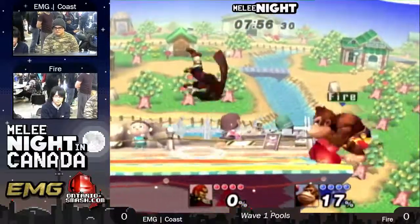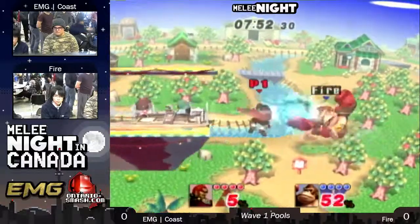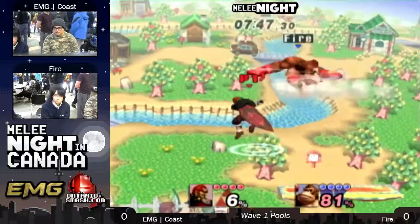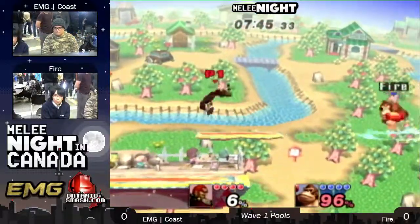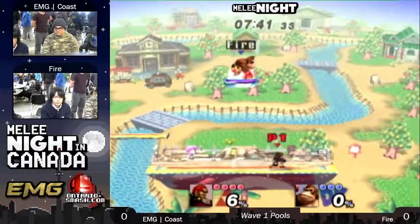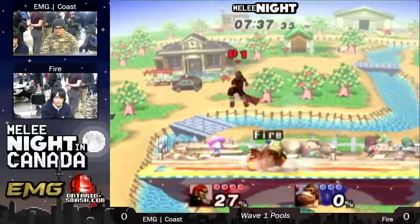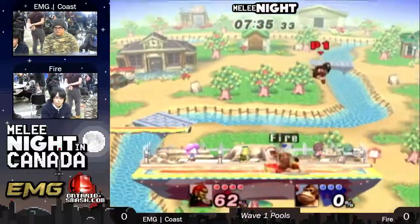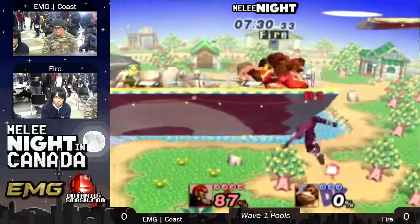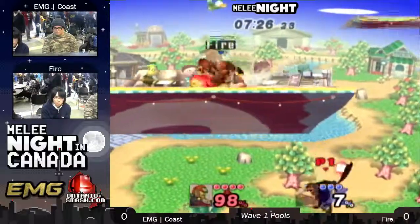Right now — oh! Ganon with the first blood. Three fairs in a row, nice! Edge guards. He lands on the platform, not quite the kill. He's just going in right now. Back air! Oh my goodness. This pressure is really good. There goes the first stock already, not even 20 seconds in. Kost taking the first stock, but Fire — juggling with up airs and back airs.